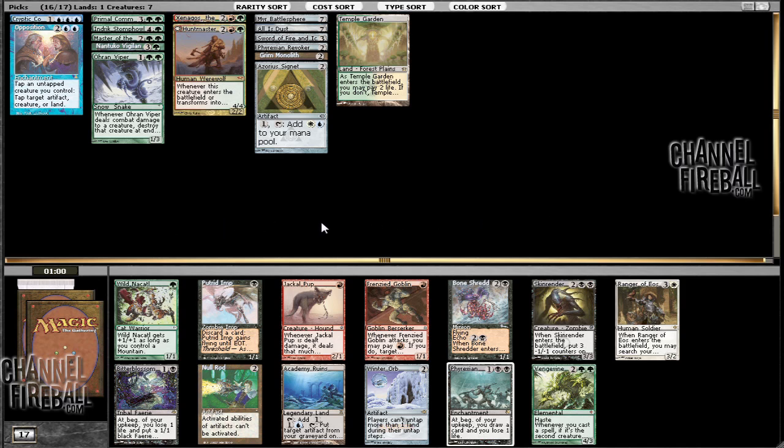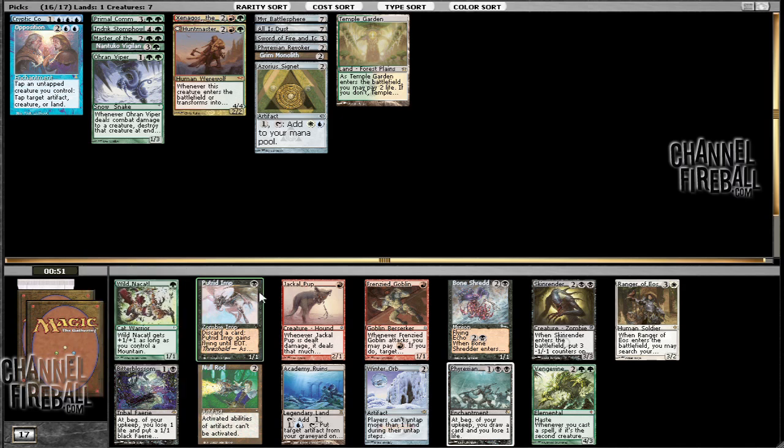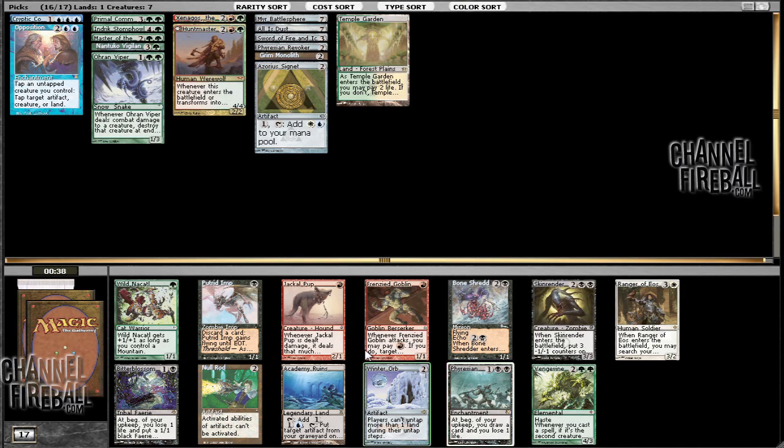Then we get to this pack which is just the exact opposite — there's no blue cards, the only green card is Vengevine. Let's take a quick look at red. I can take Winter Orb — that's certainly good with Opposition. Winter Orb might actually be good, or I could just take Vengevine. Yeah, I think I'm going to just go with the Winter Orb. Pains me to take it, but we might actually do it — the thing with Winter Orb is it's actually pretty sweet.